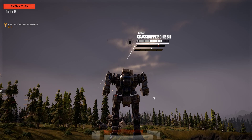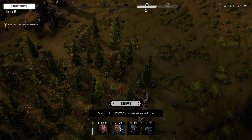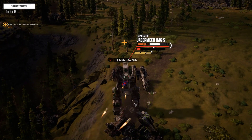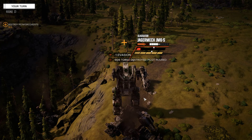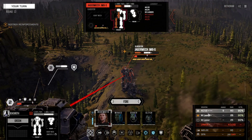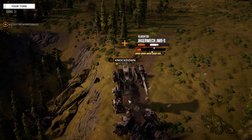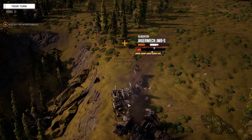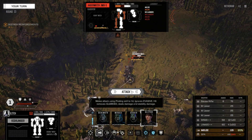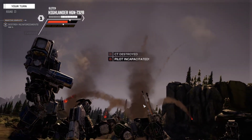This guy still goes for Decker. Hang in there — engaging target, scored a critical hit. Try to knock him down — solid connection on that one. Go for the legs, or the CT — that works too.